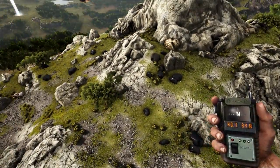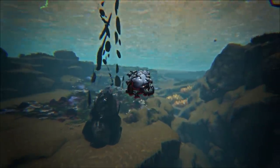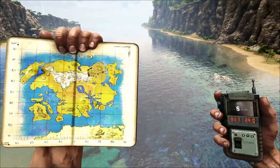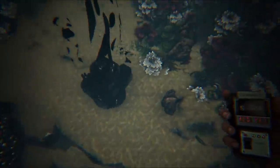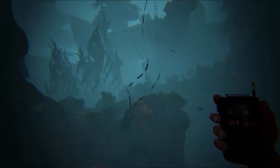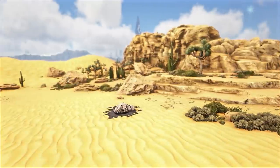Oil seems to be one of the harder ones to find, with none spawning on the surface and most being very deep underwater. But at 31.5, 24 you will find a pretty shallow area — especially useful for beginners — with one pretty high up near the beach and many spread throughout that area, all much closer to the surface than you'll find anywhere else. You can also go for oil pumps in the Scorched Earth biome, spread pretty much throughout that biome.